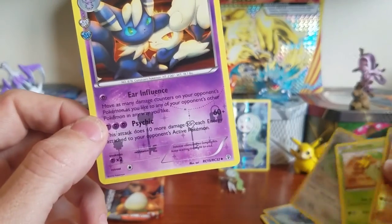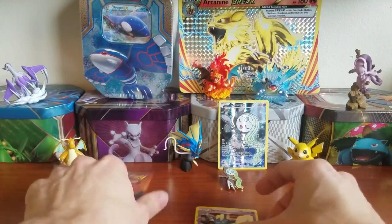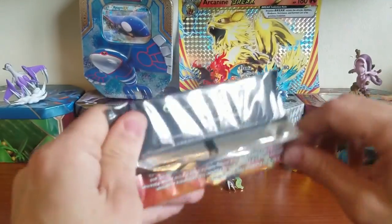I did the card trick right! There's a Dugtrio as our reverse holo, and Meowstic is our Radiant Collection card. So that's kind of one for one — it is a Radiant Collection holo, so I'll call it one for one. Let's get into the Charizard pack.